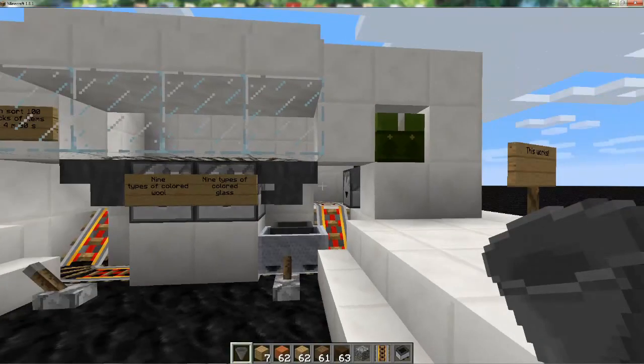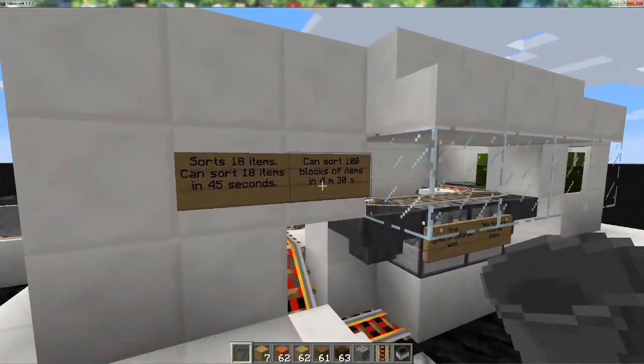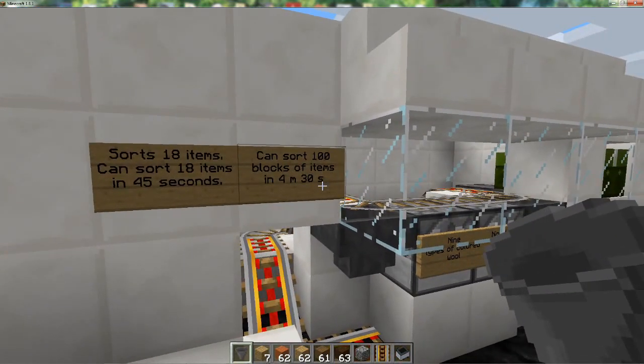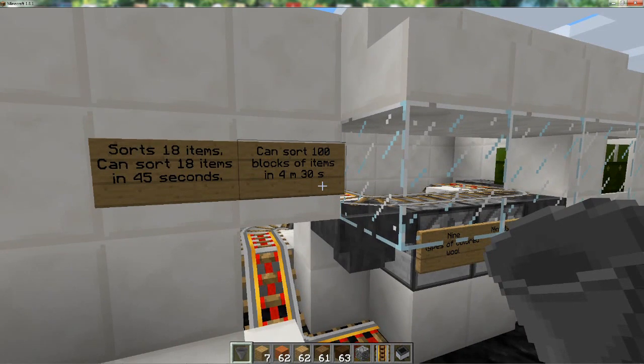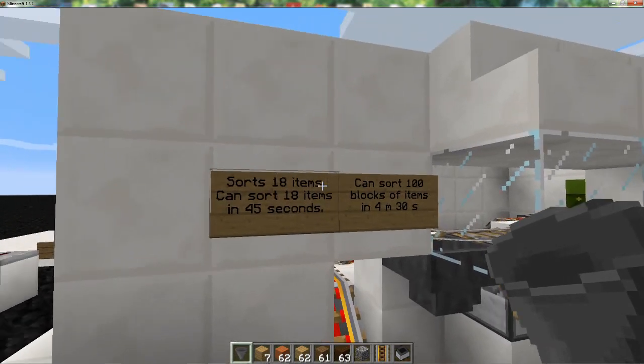So that's the double sorter. It will sort 100 blocks in about four and a half minutes. And if you put single items in — like 18 of single items — it takes about 45 seconds to sort those.